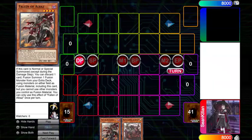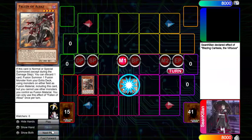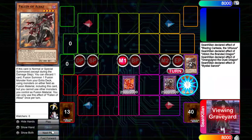Next is going to be Cartacia plus Fallen of Albaz. Now typically you want this to build on top of the combo instead of being the combo itself. But you're going to normal summon Albaz, make Cartacia, fusing into Albion. Then Albion is going to banish both, summon Grangoyle. Grangoyle is then going to send Sarnir from the deck.